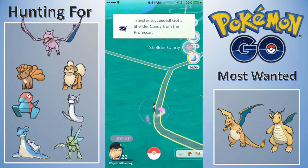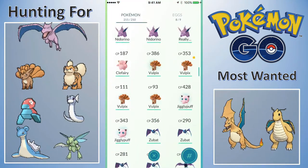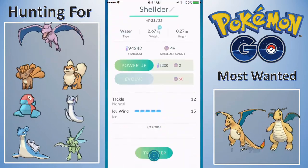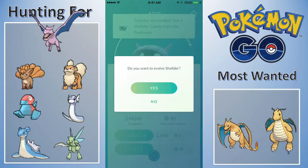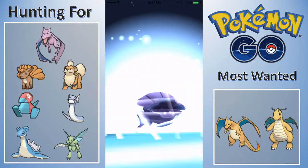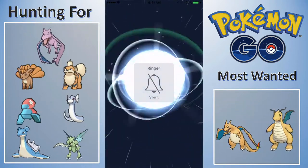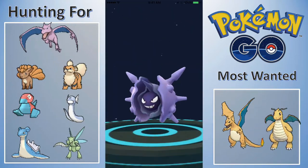I'm not 100% sure that's what shellder evolves into. Okay it is a cloyster - the sound for the game was messed up. We got cloyster registered in the pokedex - should get 2,000 experience. A 1,055 CP cloyster, one of my stronger pokemon, but that's not exactly saying much. No vulpix on the map anymore.